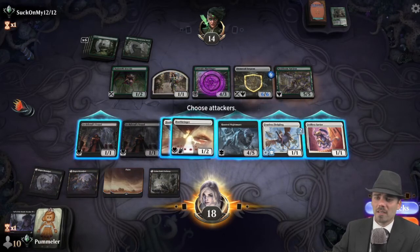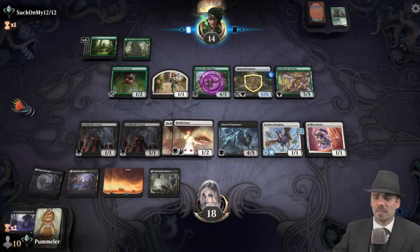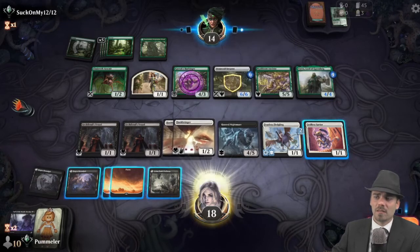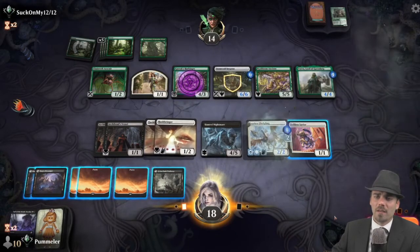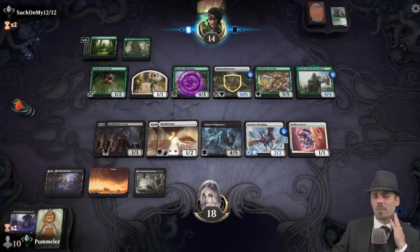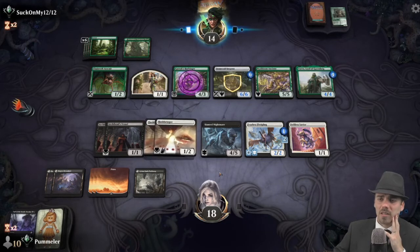Unfortunately, I do believe our opponent has the long game against us here — that is unsettling. This card comes back with four other cards. We're going to hold back the Fearless Fledgling — it's a very very good blocker here because we can give it deathtouch with indestructible, all the while being able to get favorable blocks with the Hunted Nightmare if they swing too heartily.